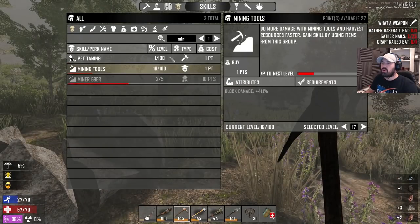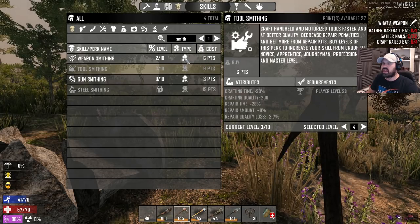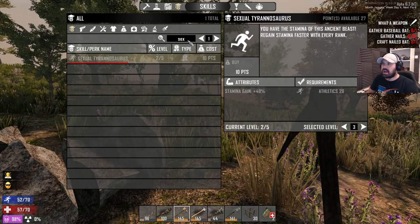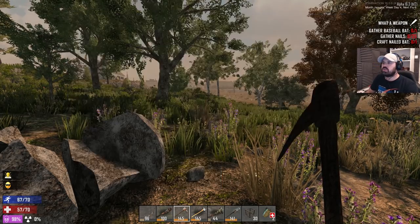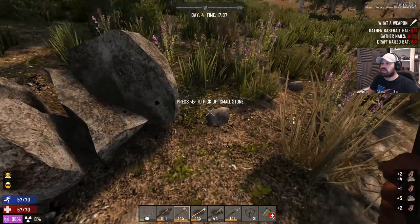Can we do some more weapon smithing or tool smithing? No — tool smithing is not until level 20. We don't need any more weapon smithing right now. Sexy Saurus is up, and Miner 69er is not until mining level 20 which is gonna be soon, so we're not too worried about that.